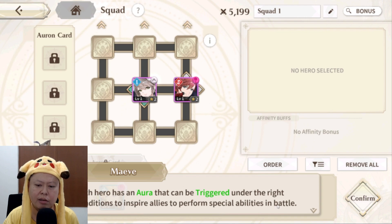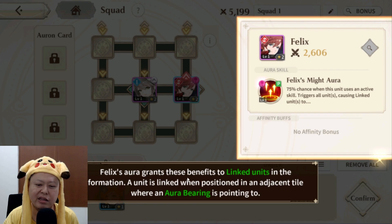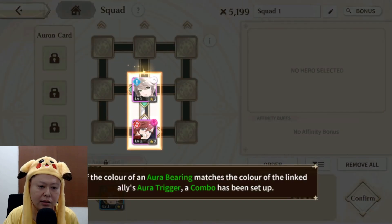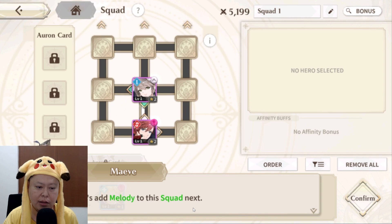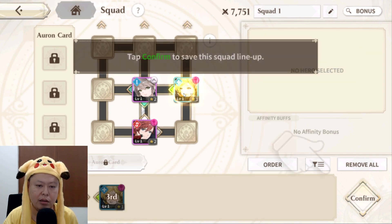Each hero has an aura that can be triggered under the right condition to inspire allies to perform special abilities in battle. Tap on Felix's icon to learn more about his aura. Felix's aura grants benefits to linked units in the formation — a unit is linked when positioned on an adjacent tile. If the color of an aura bearing matches the color of the linked ally's aura trigger, a combo has been set up.